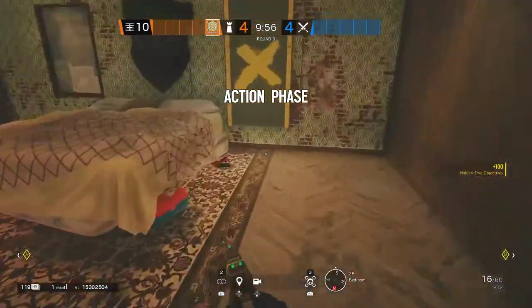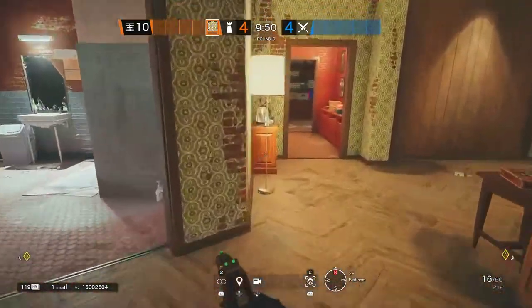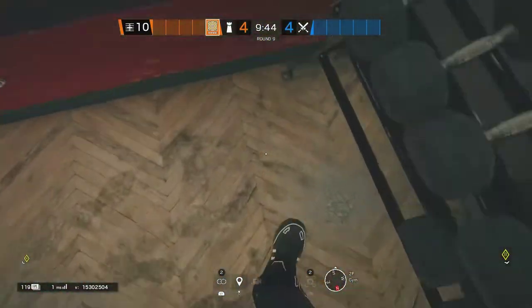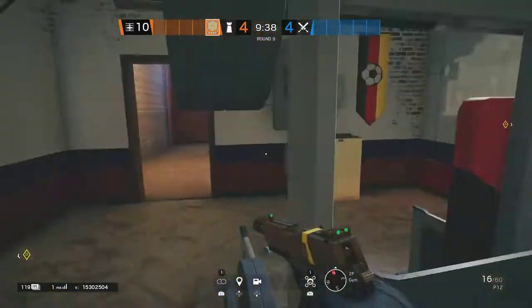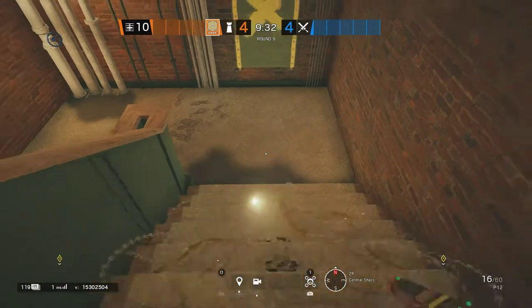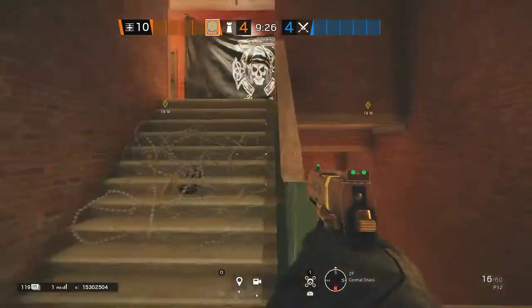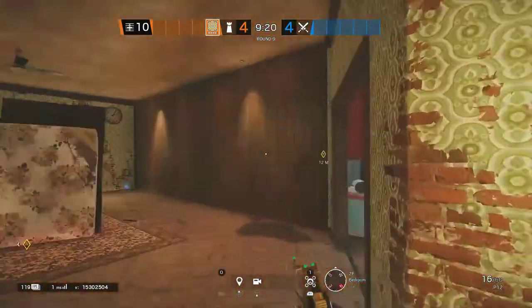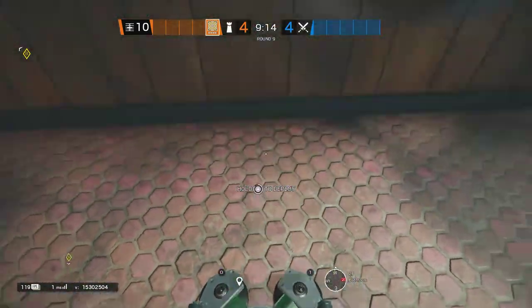For Jaeger, you want to put one of your ADS's by the bedroom window and the other one on the gym window. Put barbed wire on the gym window and on the main stairs — either on the railing or right there, whatever works best for your stair player or as an early warning sign. Put the ADS near the Mira window so they can't get grenaded.